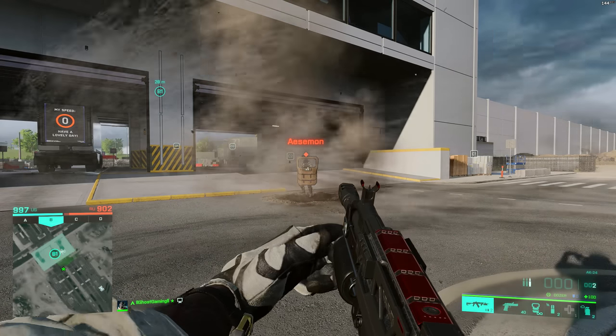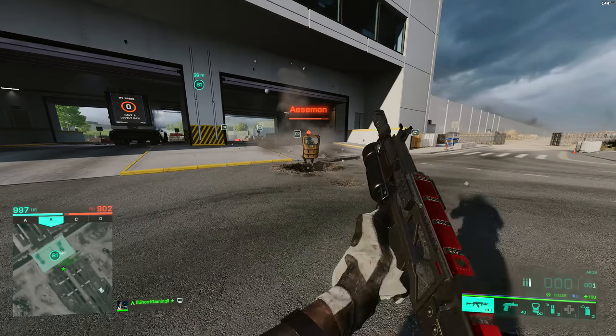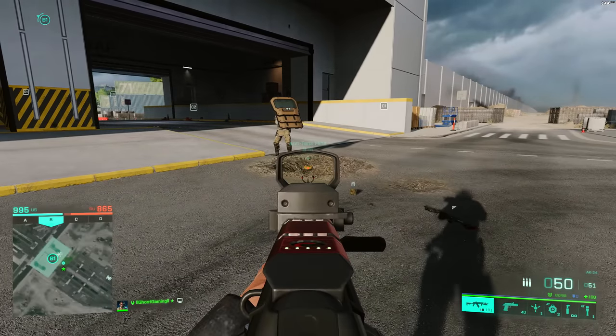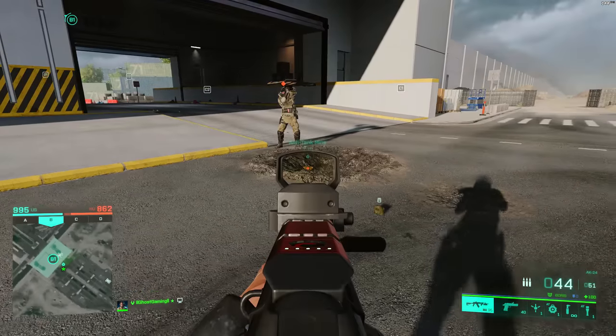The underbarrel grenade launcher — the frag one — doesn't do any damage if you hit it right on the shield, but it will do a little bit if it bounces off. Moving on to anti-tank mines: absolutely no damage if he crouches down with the mine in front of him, but if you lift the shield up it is going to do 50% damage.